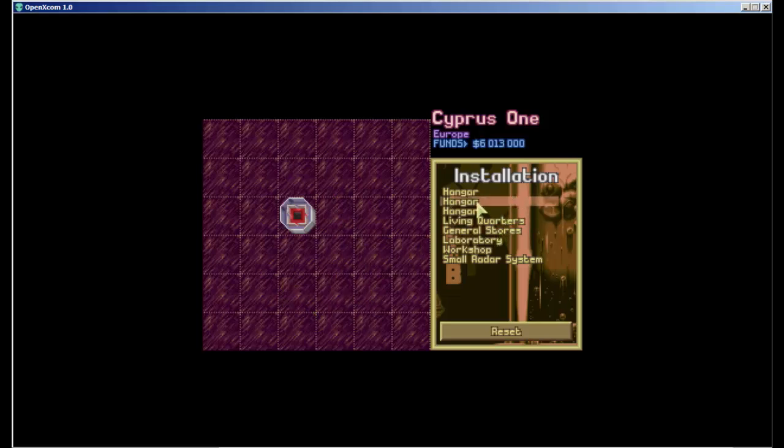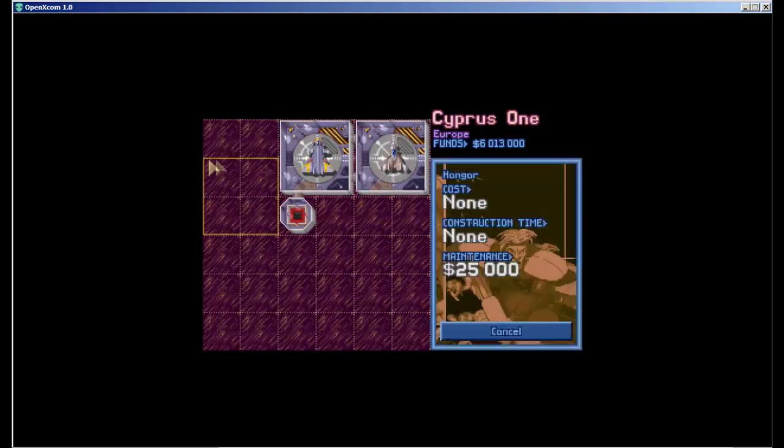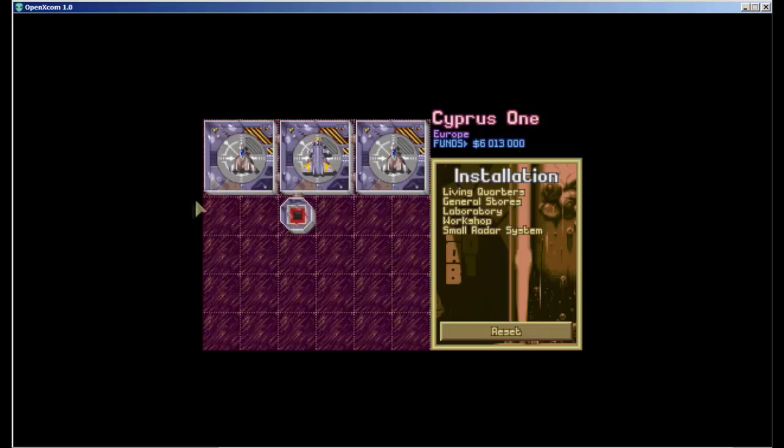We're going to change up the layout for a more defensible base structure. I could have put the access lift anywhere on this row — the tiles are six by six. I like the hangars up top with the access lift. Hangars and access lifts are very important for base defense, because during alien invasion missions there are two points aliens can access your base from: hangars and access lifts. By placing all of these together with the access lift between them, I've set up a choke point from the rest of the base.